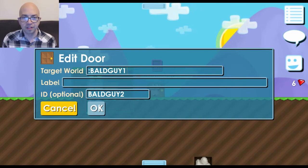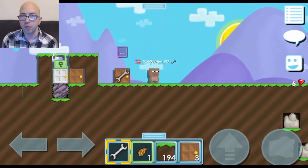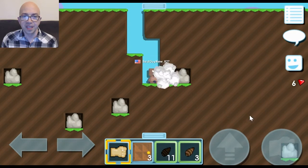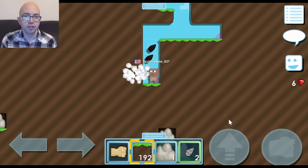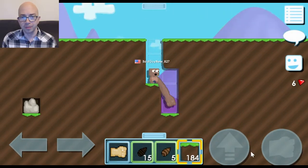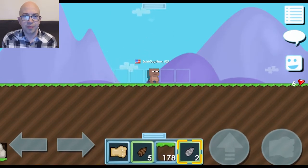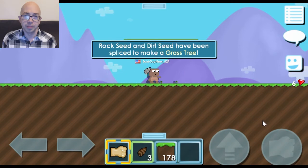Now that the world entrance is secured, it's time to start farming grass for your first world lock. To make grass you need to splice a dirt seed with a rock seed. You should already have plenty of dirt seeds, but you may need to collect rock seeds. Punch down into your world until you find rocks and break them — keep going until you have at least two rock seeds. Then plant the same number of dirt seeds on the ground, and on top of those plant your rock seeds. This will make grass trees, and now the farming begins.